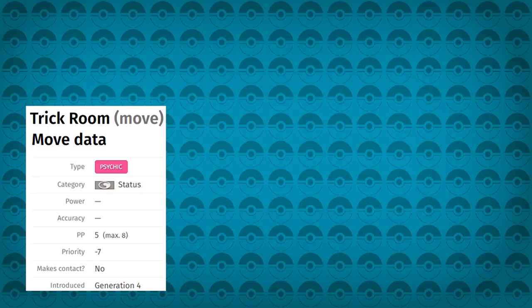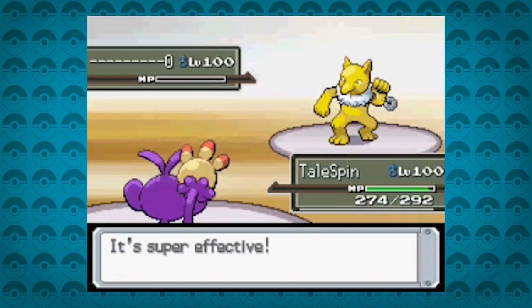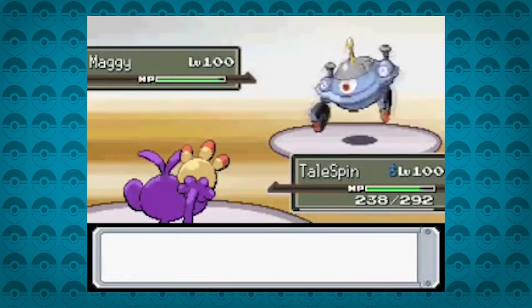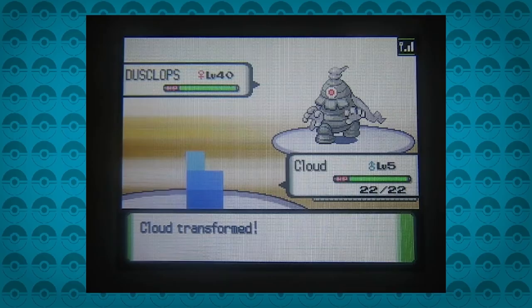To activate this glitch, there needs to be a weather effect in play — which also includes Trick Room, Uproar, and Gravity, as well as the other regular weather effects aside from rain. If these are in play and you then use Pursuit on a Pokémon that is switching out, causing it to faint, it will activate this glitch. What this does is when the next Pokémon enters the fight, the weather will change and cause all four types of weather to occur at the same time, damaging all Pokémon in the process. It will continue until the end of the battle, but if a Pokémon like Castform or Cherrim is in play, it will constantly change forms — never stopping — making it unable to finish the battle until the game is turned off.